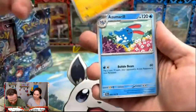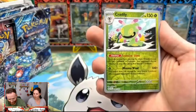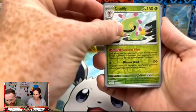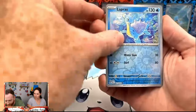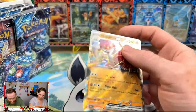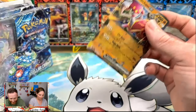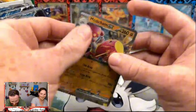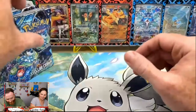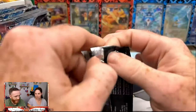We got an Impidimp, Mewtwo — oh, that Crabominable is super cool — Talonflame, a reverse Eevee, and Electabuzz, and then a Klinklang. The good thing is we do need a lot of cards right now — this is our first booster box of Stellar Crown so there is no bad in here. Anything and everything is great for us right now. We got a reverse Cradily — it is a rare. Medicham EX is our first hit of the box, and it is a regular EX!